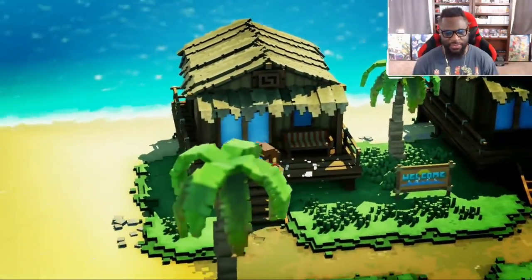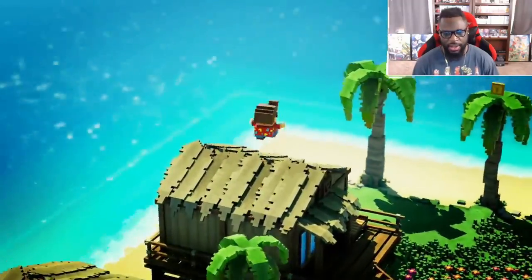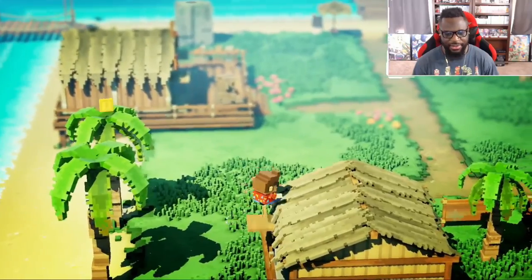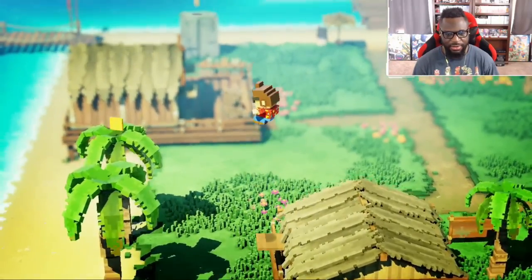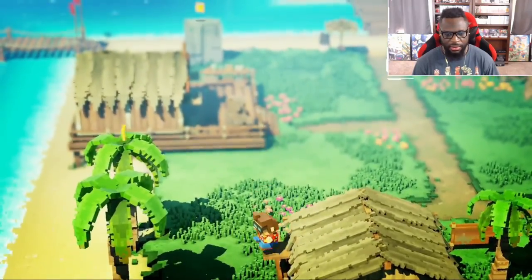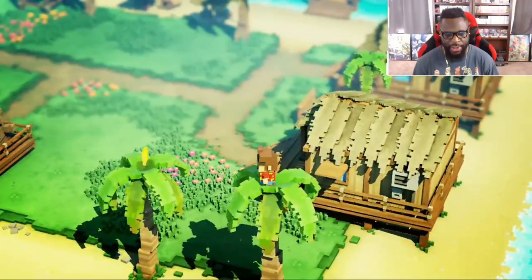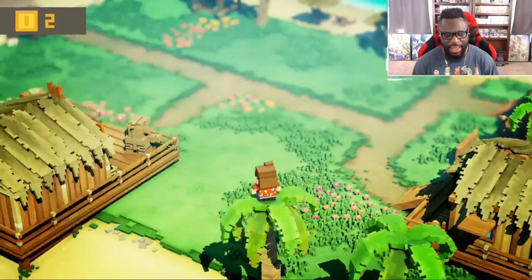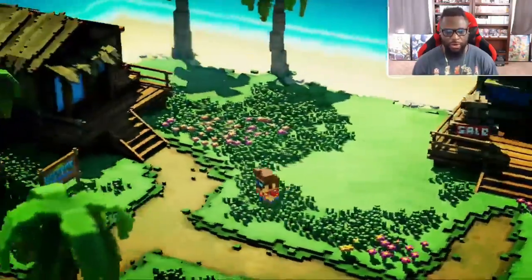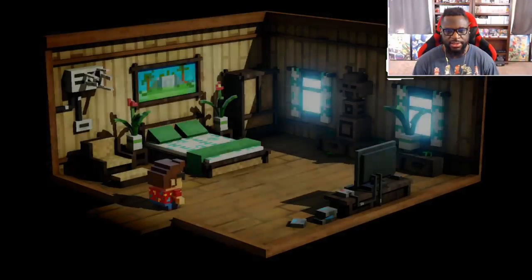I need to brush up on my platforming skills. You've gotta time it with the A button — yeah, you really gotta time it with the A button to get that nice jump. You can't just press it and be off. If you're off, you're not going to jump as high. Okay, that makes sense.